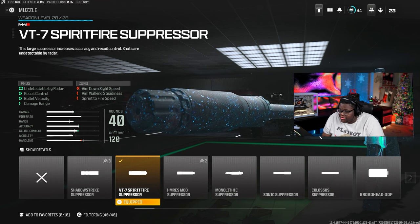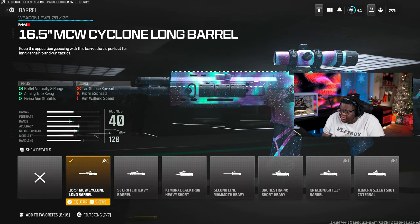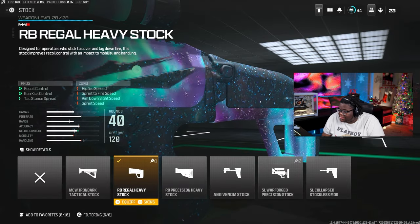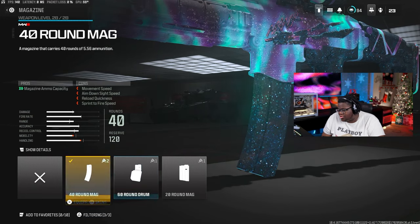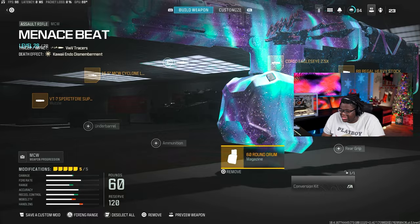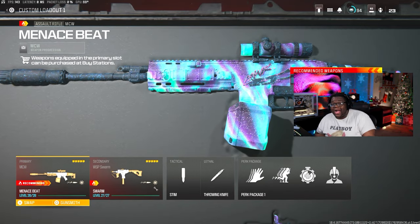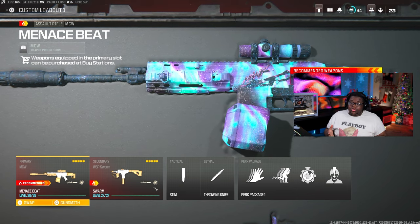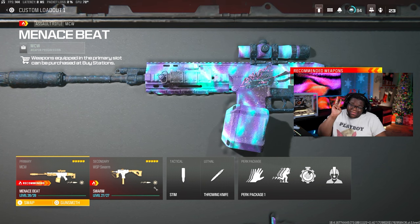For the MCW, we got the VT7 Suppressor, Cyclone Barrel, Choreo Eagle's Eye optic, RB Regal Heavy Stock, and the 40-round mag — you can go 60, I probably should have. This is the same MCW from my previous top loadouts. The Cyclone gives bullet velocity and range, aiming out-of-sway and fire stability. Choreo Eagle's Eye is the best optic in the game. The Regal Stock for recoil control and gun kick. This bundle was fire — cop at your own risk. Especially if you like anime-style weapons — y'all have a blessed one, peace out.